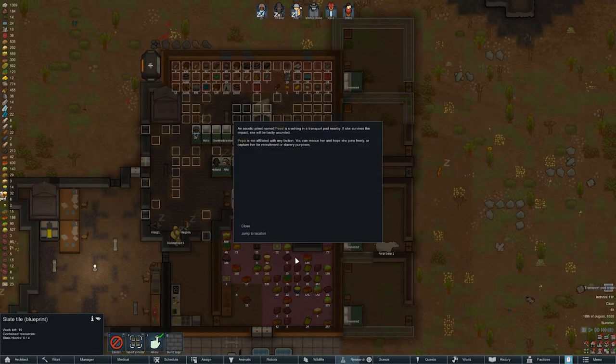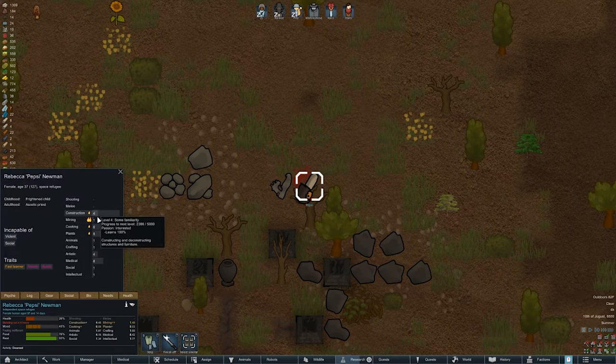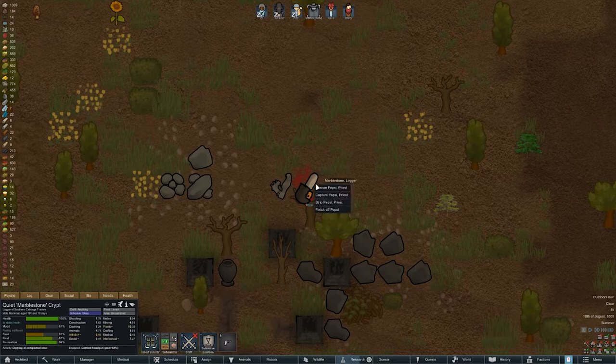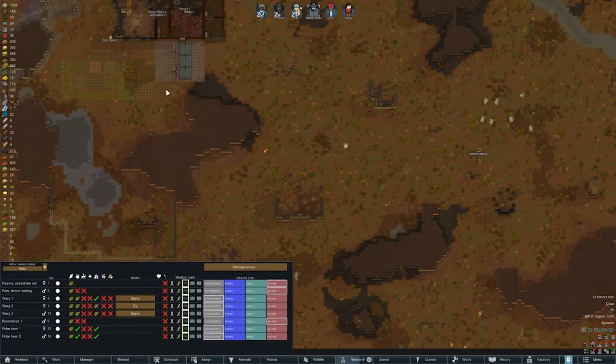It takes so much stone to get these put in. We're getting so many transport pods — this one's 'Pepsi.' Construction, cook, cooking, planting — not bad. Fast learner, ascetic, nudist. I'll rescue you but I don't really want to. Speaking of rescue, we do need to make a prison.